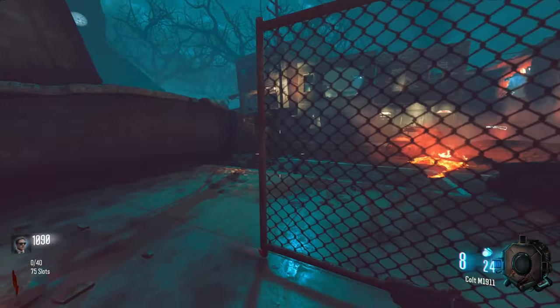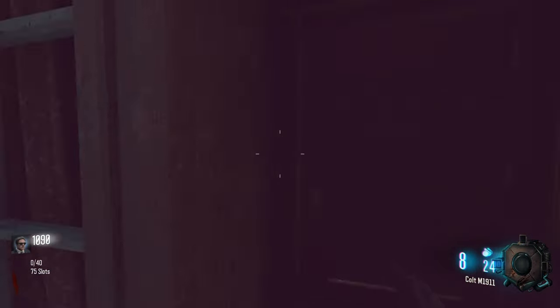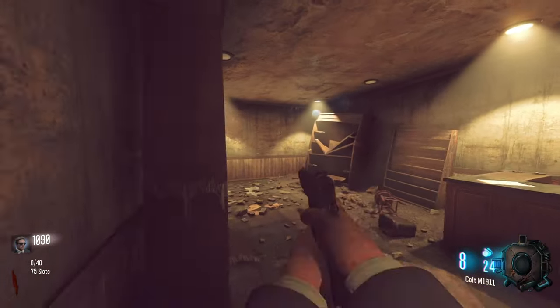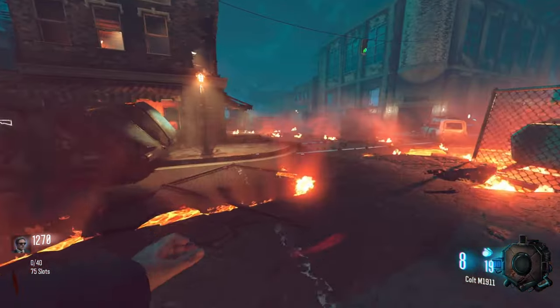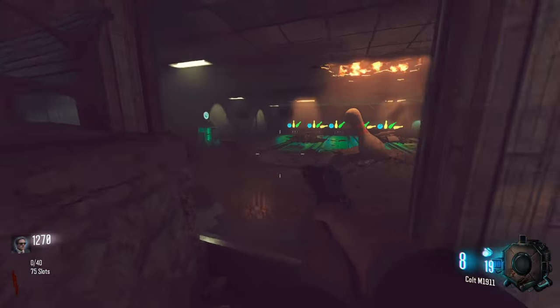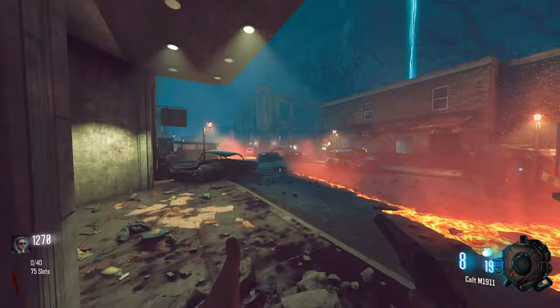This is Town Reimagined, not Remastered. We can go into this area — this is normally where the Semtexes were, but it goes upstairs and they just moved the Semtex room over. There's a whole new little bowling alley over here. We can open this up. There's perks in there as well. We got Elemental Pop, Mule Kick, and a bowling alley.